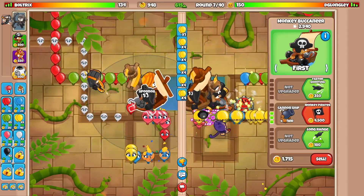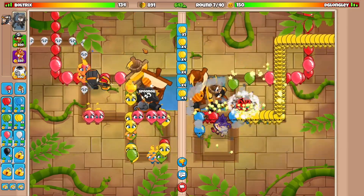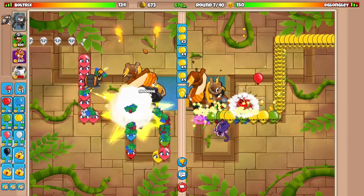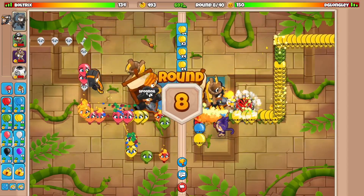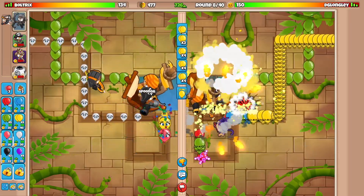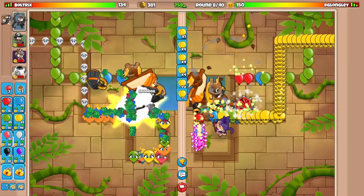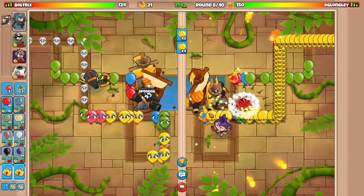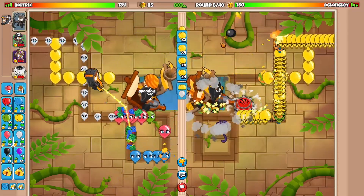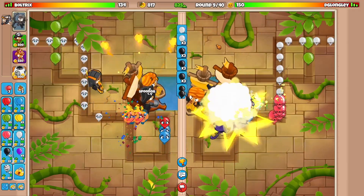We're gonna need monkey pirates for the mid-game rounds. Cannonship slash monkey pirates is a fantastic mid-game upgrade to defend against pretty much anything, and on top of that we can buff it with the alchemist berserker brew. He went for merchant men on his side as well. During the mid-game rounds I'm going to rush him just a bit to get a life advantage, then stop at around 800 eco and start saving up money to better our mid-game defenses.